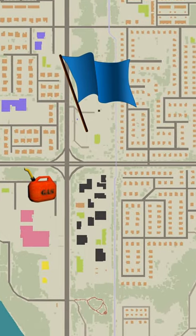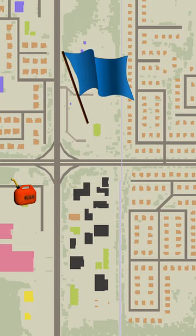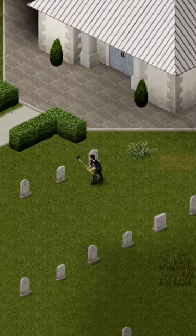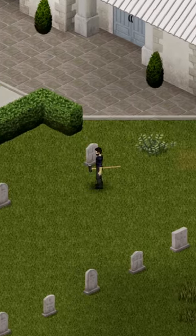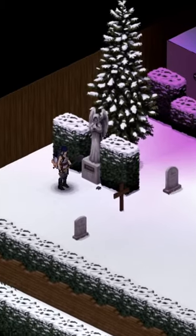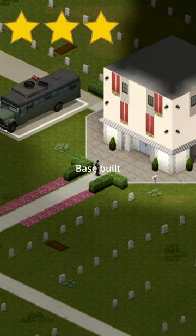Immediately to the south you have a gas station and an industrial district with plenty of warehouses to source tools and construction material. If you find the need to clear away gravestones, they can be destroyed with a sledgehammer or lifted and moved with farming tools. This is an interesting option for people who want to build their own sprawling base right in the heart of Louisville.